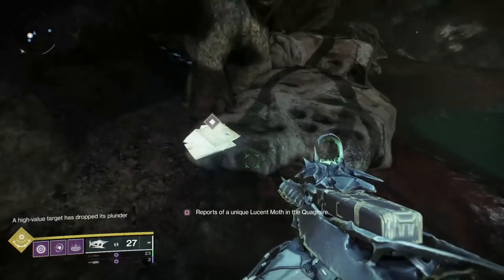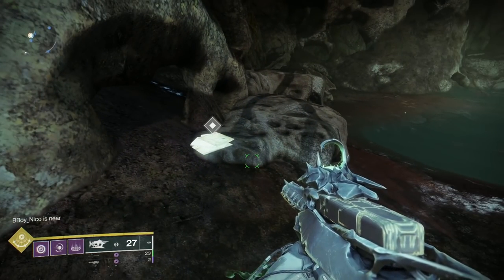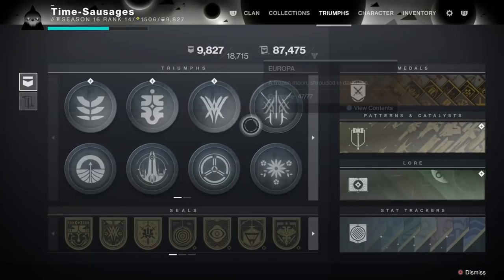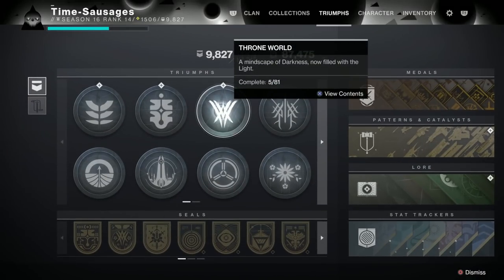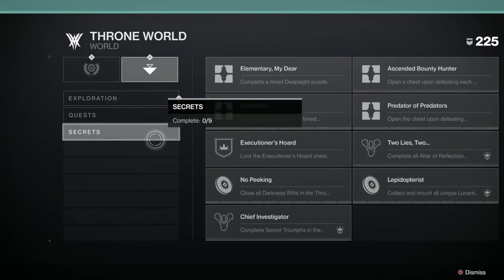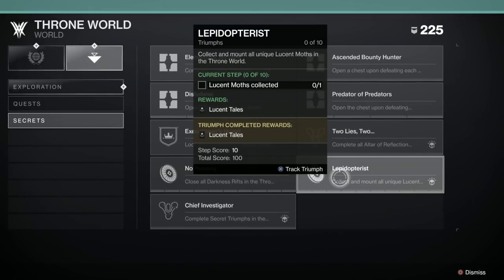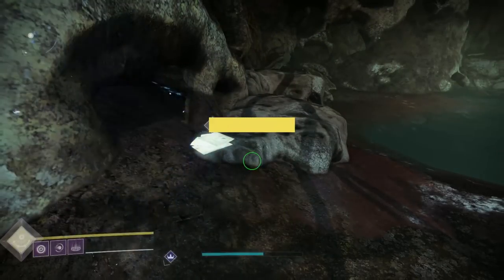So we've got two starting this week. Now they seem to be time gated and they'll probably unlock as we go forward. This is also tied to a triumph. So if you come to the Throne World node and then go across to World and down to Secrets, you can see one here called Lepidopterist - there's actually ten of them all together. And you're going to get lore for a book called Lucent Tales, quite like the little girl's tales from the penguins in Beyond Light.